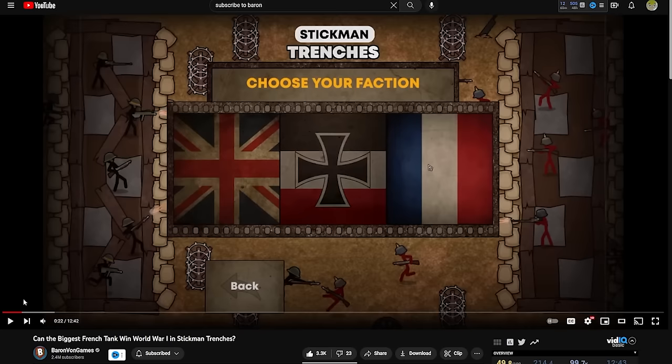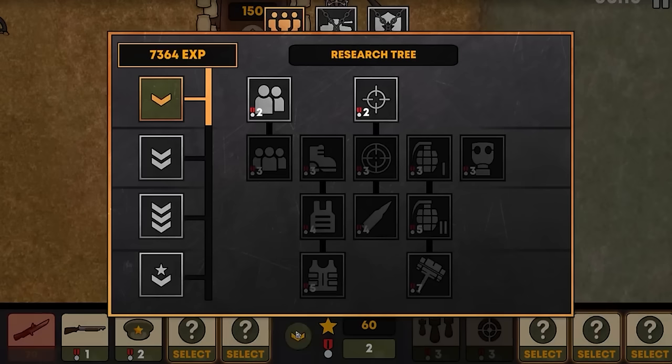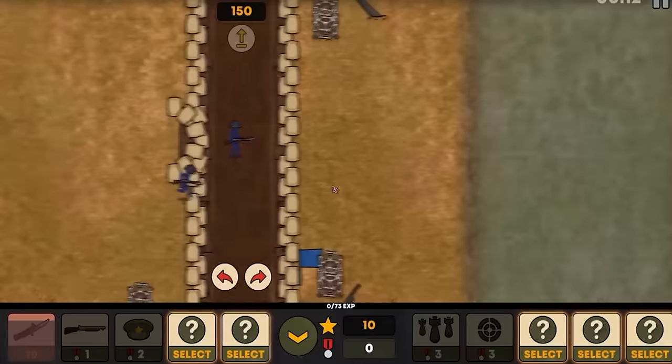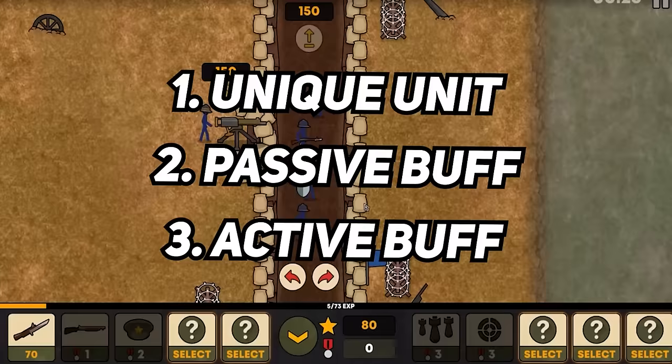In the last video, I asked how we're going to make the three current factions — Germany, the United Kingdom, and France — feel more different. The decision is to have a passive buff, an active buff given by technology, and a unique unit. So the question of the day is: which of these would you like first? The unique unit, the passive buff, or the active buff from a unique tech upgrade or tech tree for each nation?